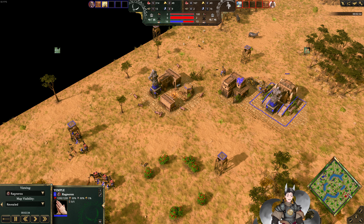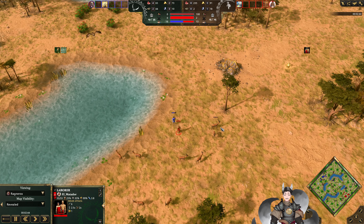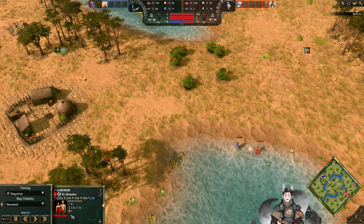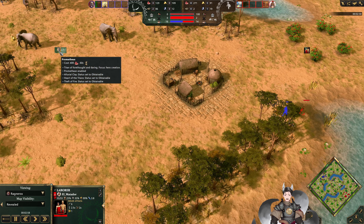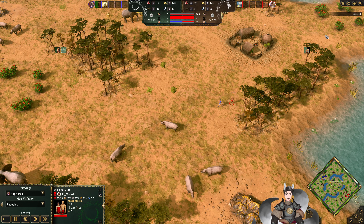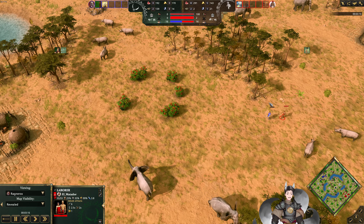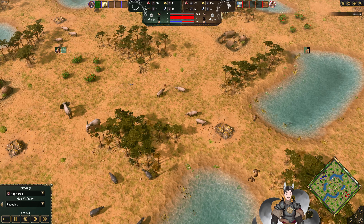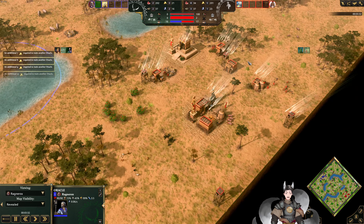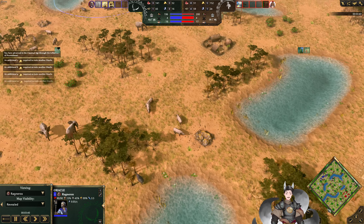Ragnaroks is about ready to age up. We've got another oracle here being shanked by a villager. And now we do have an age up — Prometheus. And now we've also got the age up for Ra: Baf, getting back the wadgets, as well as Shifting Sands. That's probably a better choice there.